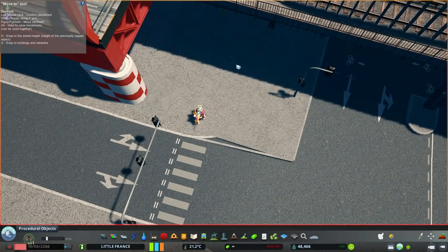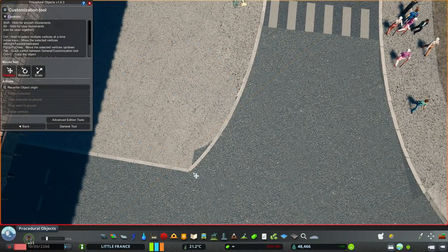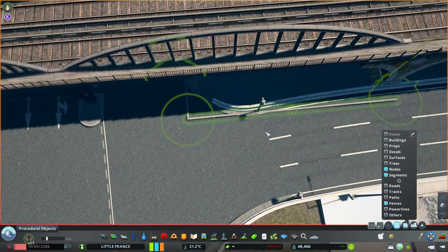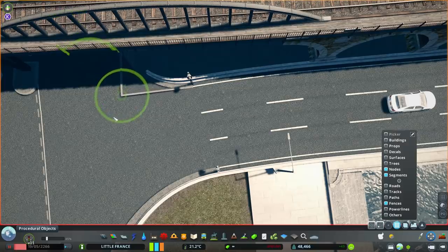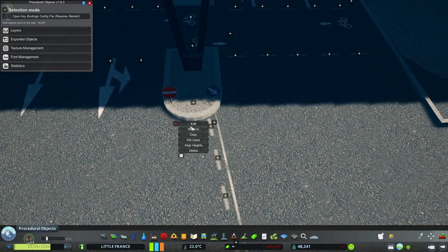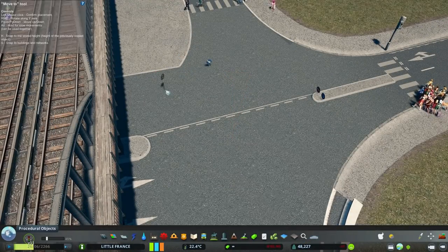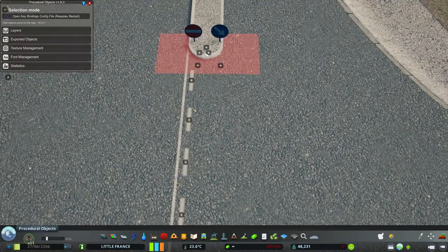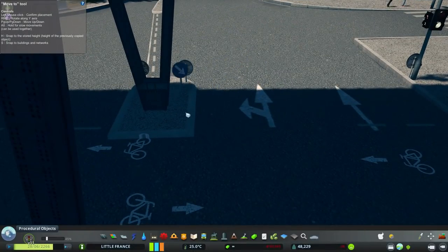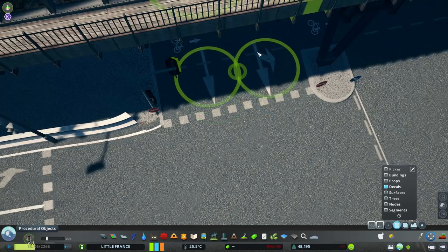The pedestrian area isn't fully done yet — I'll add extra props to make it more vibrant and full of life. I'll also add some trees on the riverside off-camera. This video is already quite long because I'm doing so many things, including adding road signs. I wasn't adding road signs before — I wanted to stay away from too much detail on roads — but they give an extra touch of realism to the intersection. I kind of broke my own promise there!